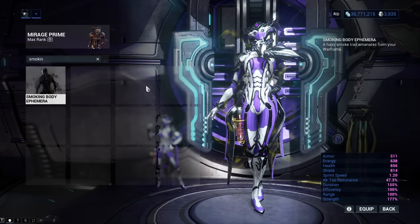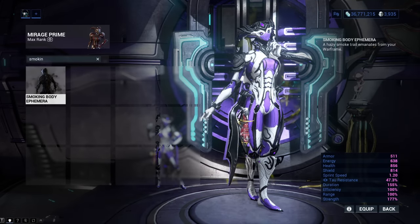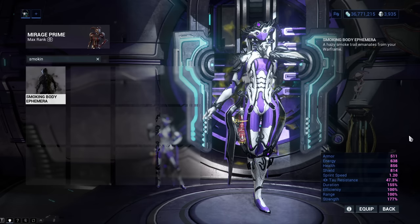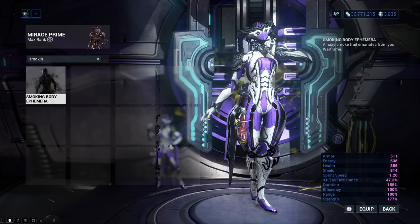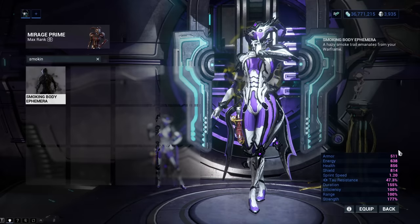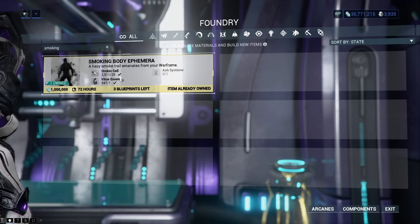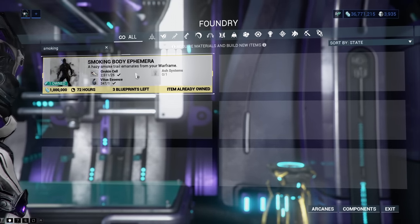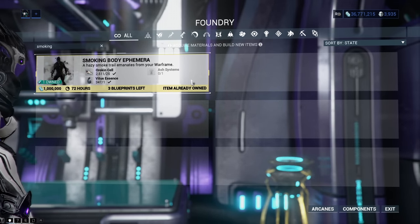Smoking Body Ephemera looks quite well on some Warframes, especially if you are going for a dark feeling. The blueprint for it can drop from the Shadow Stalker with a drop chance of 5%, which means about 20 successful encounters with him should get you one. The blueprint then requires 1 million credits, 25 Orokin Cells, Ash Systems, and 1 Vitus Essence.